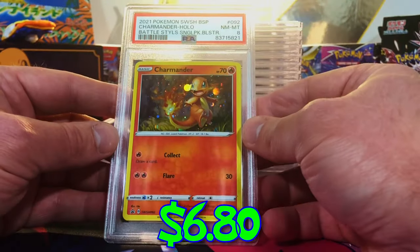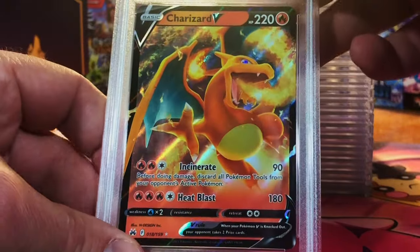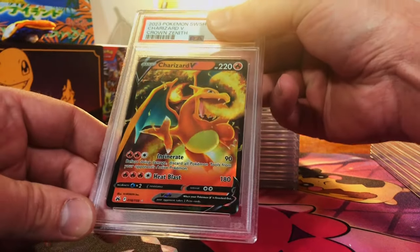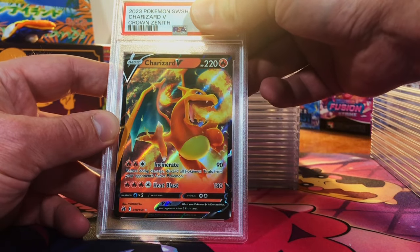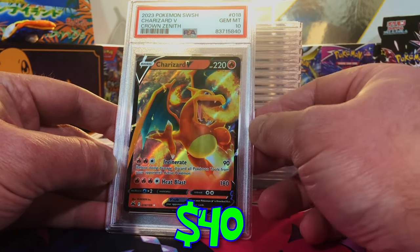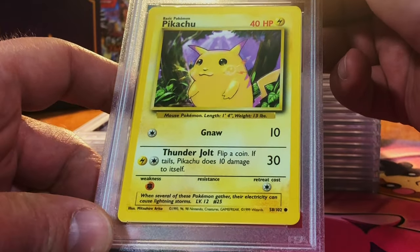Oh, we got the eight — we'll take it. Charizard V Crown Zenith — yes, it's only a V card, but it's my boy Charizard, so we're grading it. I don't care. I'm gonna go with a nine because centering's the only issue, really. Okay, I will take a gem mint 10 Charizard any day.